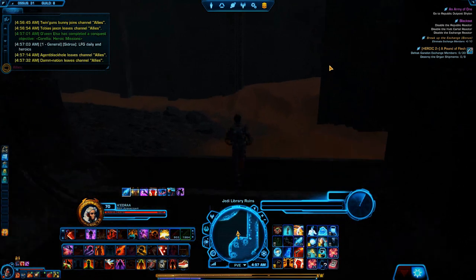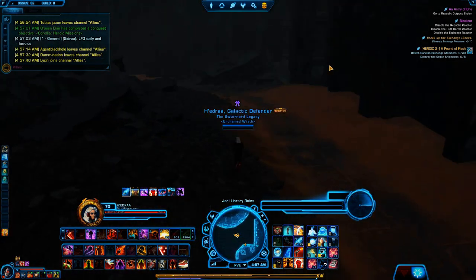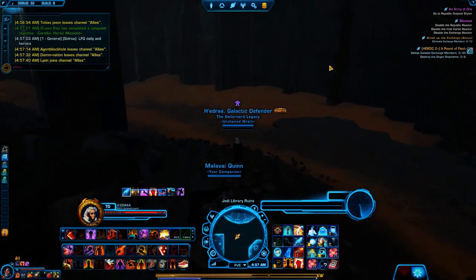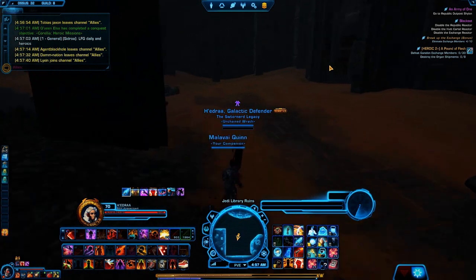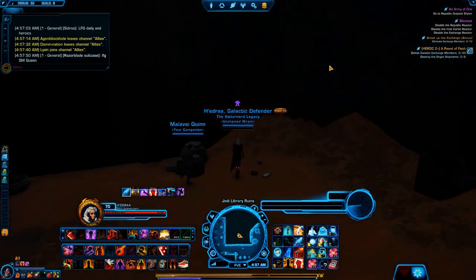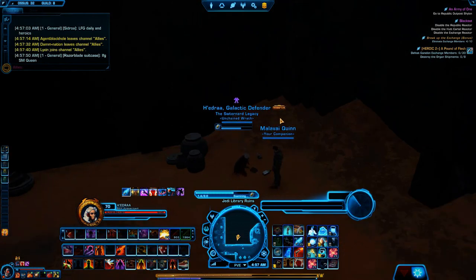We're just going to jump down here and take a bit of a left. In the corner there is where that rune would be for the Datacron. We're going to continue around this way all the way to the very back corner here. You're going to see some booze bottles scattered on the ground, and right there is another one of the journals. So we'll click it here — it's going to give us a second codex entry.